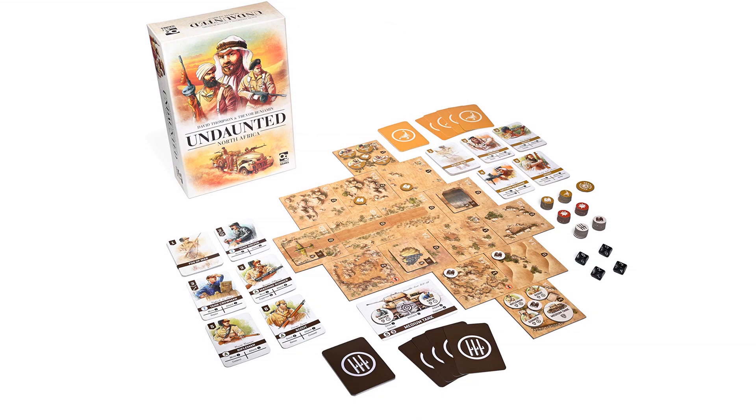Undaunted North Africa is a deck-building war game pitting players against one another as either the British Army's Long Range Desert Group or the Royal Italian Army in the North African theater of World War II. Across a series of missions, players must strive to claim, hold, or destroy key objectives. Gameplay unfolds on a modular battlefield of double-sided terrain tiles. Cards allow each side to seize the initiative, bolster their forces, or control their troops on the battlefield. Be aware, though, every injury removes a card from the player's deck. Take charge amidst the chaos of desert warfare, outmaneuver the opposition across open sands and rocky terrain, and remain Undaunted.